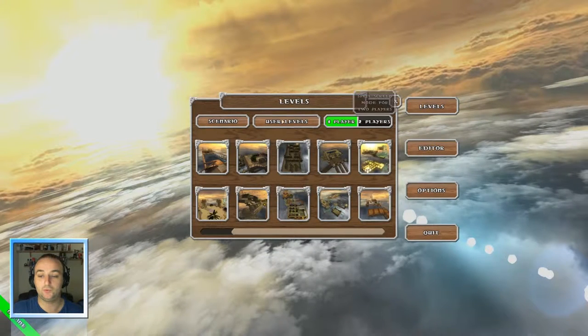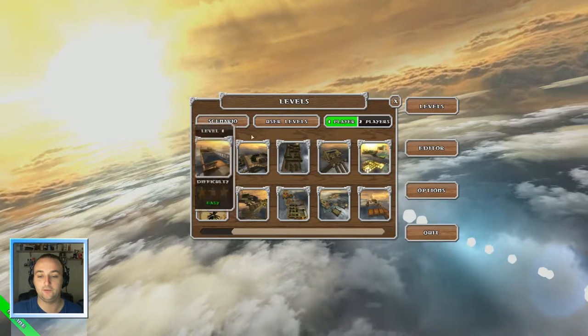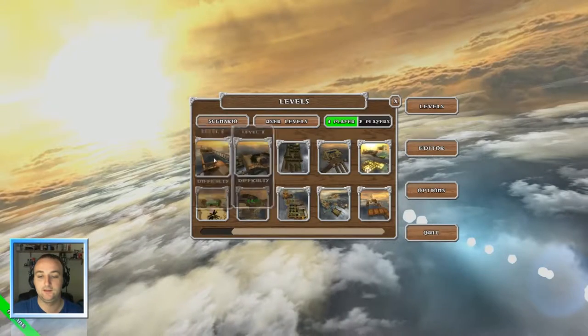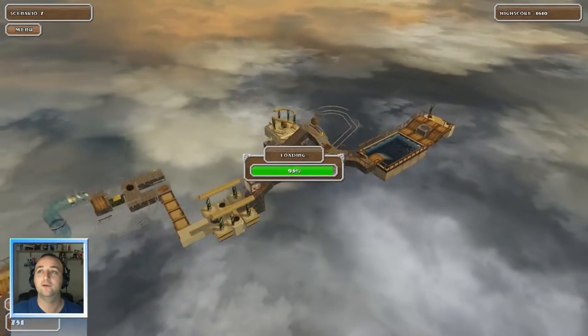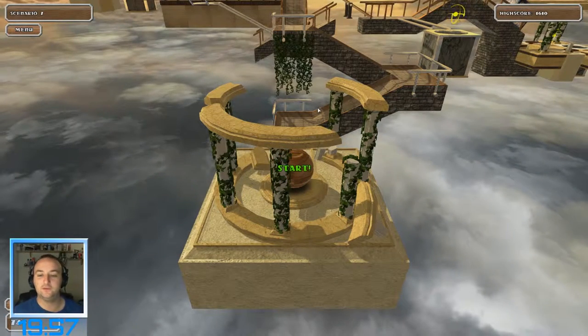All the basic options you'd expect — Quit, and Levels. Under Levels there's a scenario section, and you've got user-created levels and the regular ones. Let's start with the regular ones.